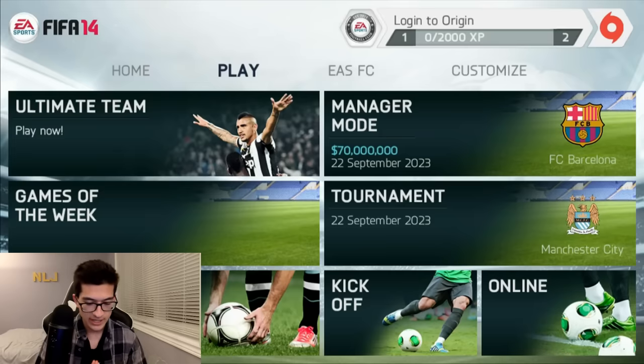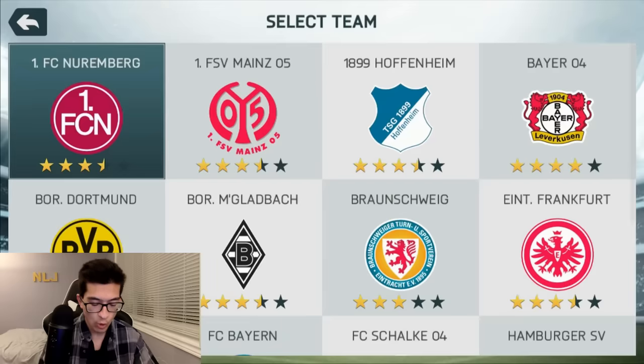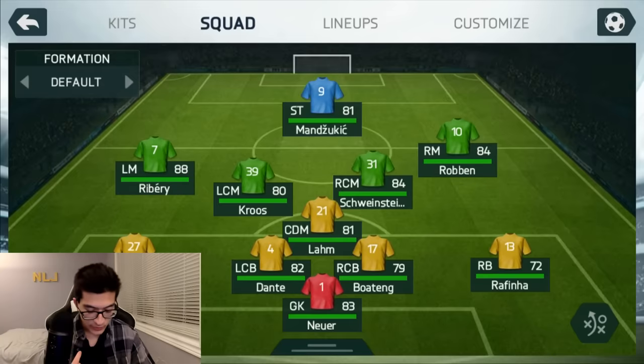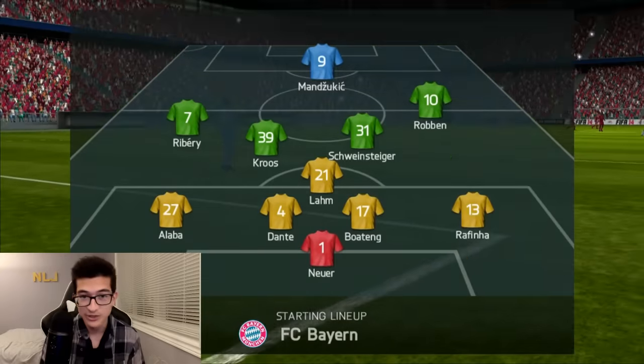The final mode to explore is kickoff, and I think I need some redemption. I lost the tournament game, lost the penalty shootout. I can't lose a kickoff game, and I'm going to take the opportunity to play with old-school Bayern Munich because this squad is not in Dream League Soccer. Let's just play against Toronto FC — I have a way better team. We got Mandzukic, Ribery, Kroos, Schweinsteiger, Robben, Lahm, Alaba, Dante, Boateng, Rafinha, and Neuer. A lot of those players were on that winning World Cup team, so they're bound to be good.